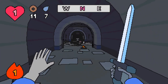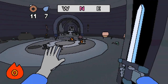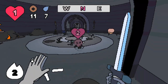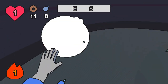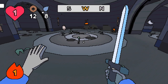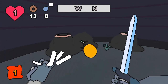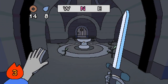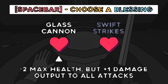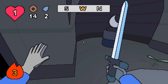Can we extinguish our own fire? Like, if we get lit on fire — get away — if we get lit on fire, is that something we can extinguish just by holding right-click anywhere? We don't need no more. All right, what do you got?